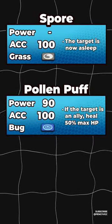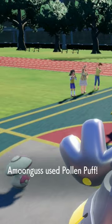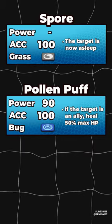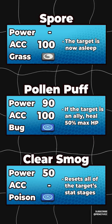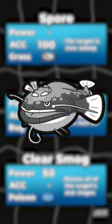On top of all of that, Amoonguss can heal its partners with Pollen Puff, which hilariously also acts as an offensive check to Wo-Chien and Brute Bonnet. Amoonguss's Clear Smog allows it to remove all stat changes from its target, making it a great Dondozo answer as well.